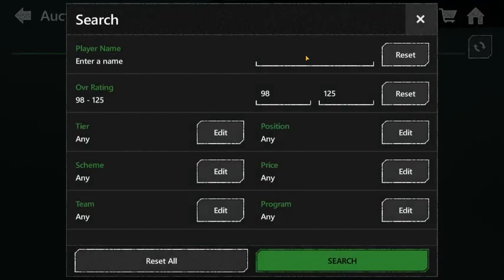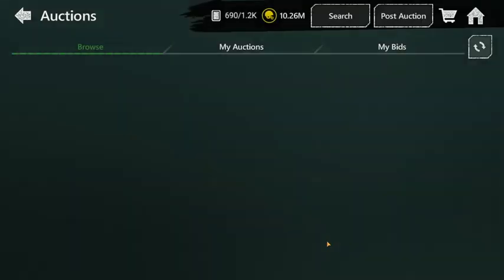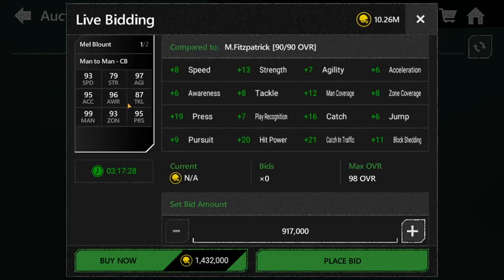For number four I put Mel Blount — the legend himself. This card has been decent every season of Madden. His speed is a little lower compared to Lattimore's — 93 speed, 95 acceleration, 99 man coverage. His strength is a lot higher than Lattimore's. He's got 96 awareness, 93 zone, 97 agility, 87 tackle, and 95 pursuit. His tackle is a lot higher, so he's basically gonna make sure he tackles everyone — that's why I put him at fourth on this list.